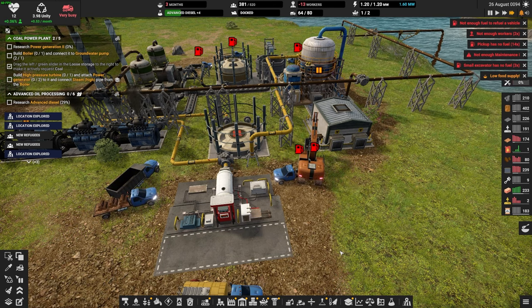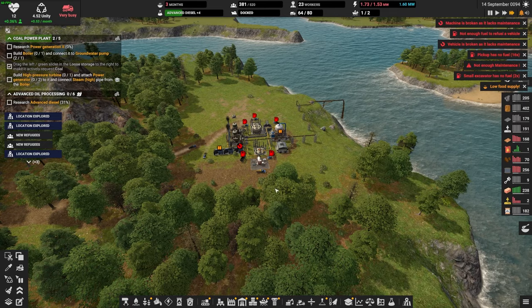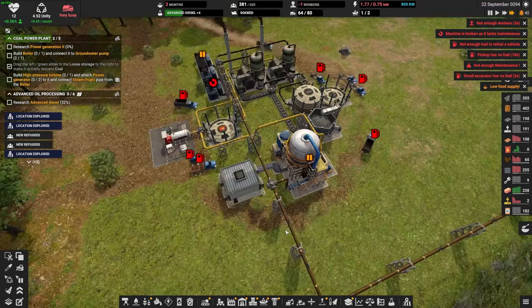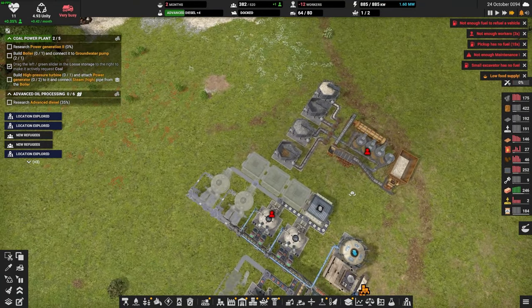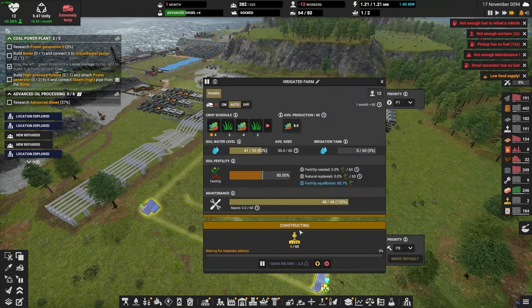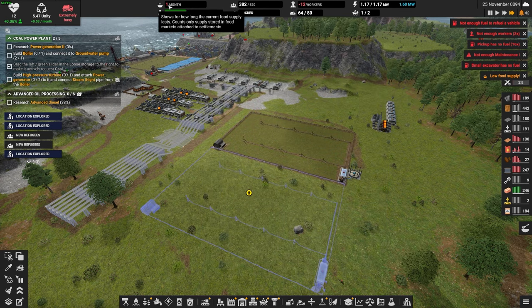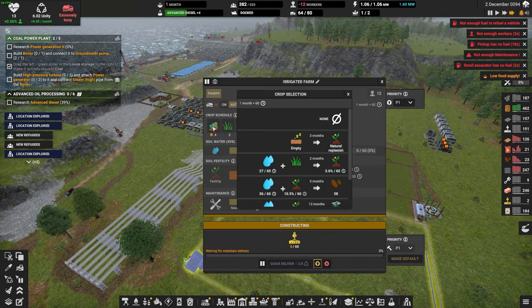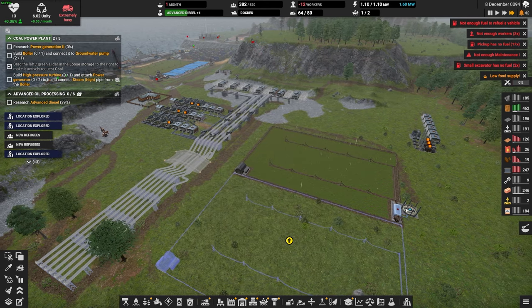Our tree situation has been fixed. We've got a bunch of diesel going — we're doing fine, we'll survive. How's everything going out here? This all looks fine. I can't believe we haven't gotten this farm up yet — let's prioritize that since we're very low on food. We've got one month of food left. Let's make sure that this is potatoes and potatoes there.